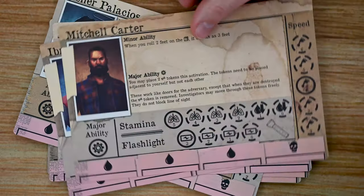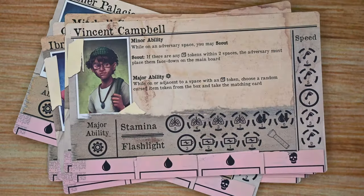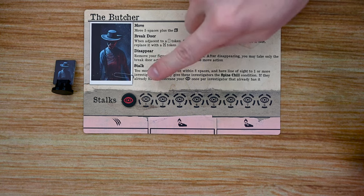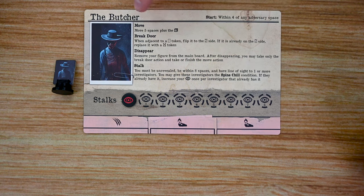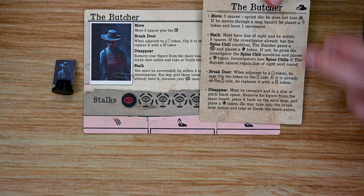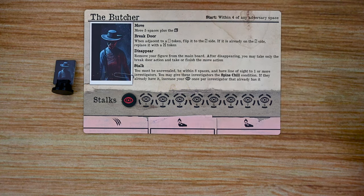Additional investigators include Quai, Ibrahim, Mitchell, and Vincent. During setup, one player is selected to play the adversary, and that player chooses one of the available adversaries. For example, in my video I have the Butcher, and his card lists his starting location, the different actions he can take during his turn, and a reference card breaking each action down in detail.